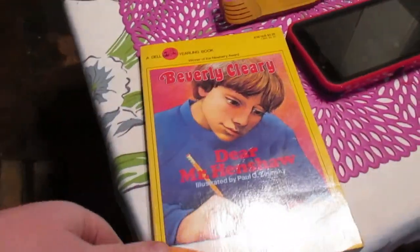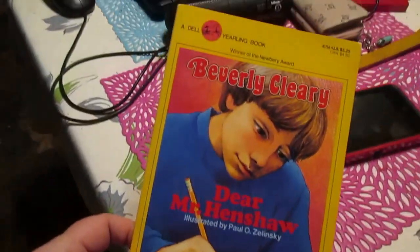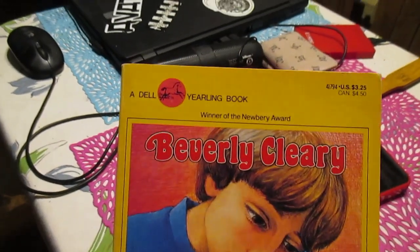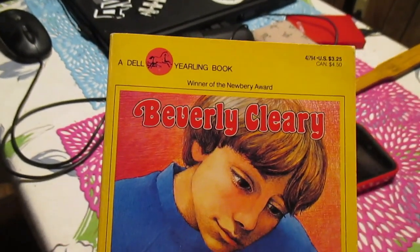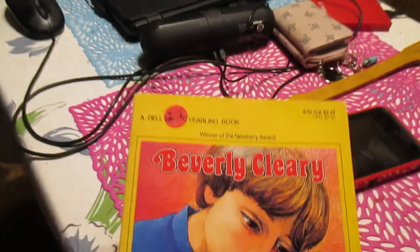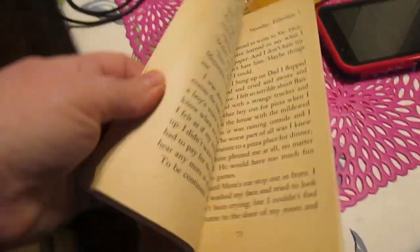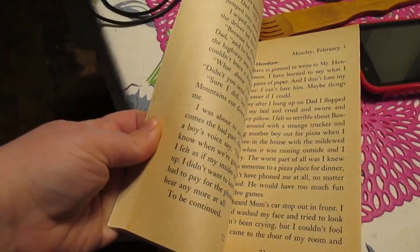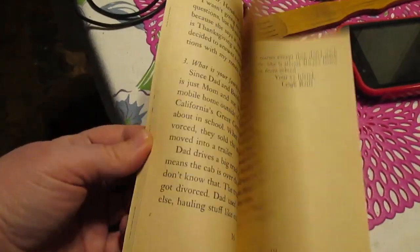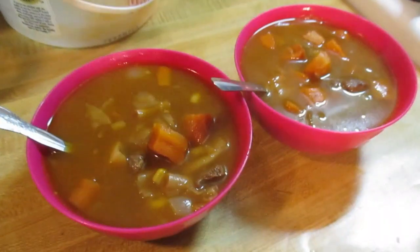On the way back we stopped at the Little Free Library by the Tower Fire Hall and this was in there - it's the only thing I saw that was good. I used to read books by Beverly Cleary all growing up, so I've been trying to collect them when I find them from either Goodwill or the Little Free Libraries. I could read this one in one sitting though - huge words and it's not that long. But I'm working on the Warriors books so this one will wait until those are done.